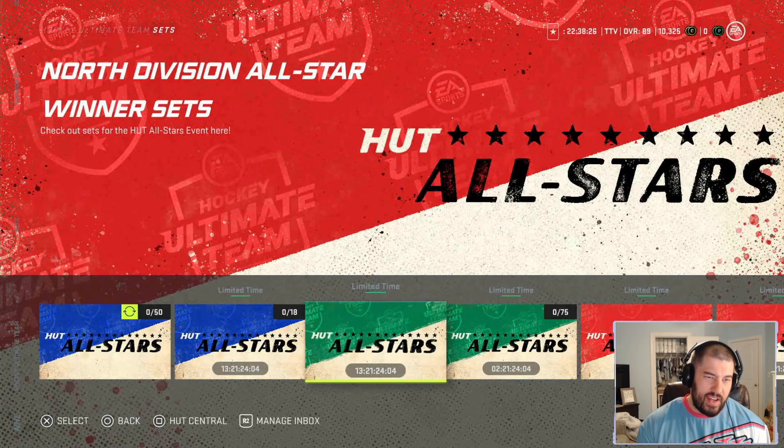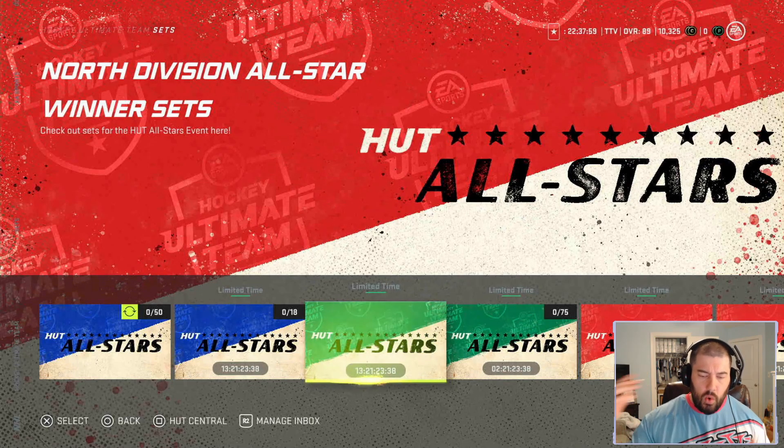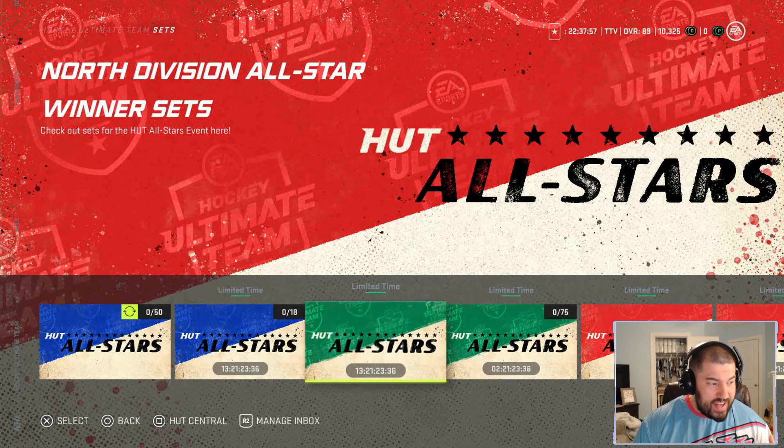So far for this event, only the North Division All-Star winner sets have come out, but the other three sets are coming. My assumption is they'll release on Monday, the following Friday, and the following Monday — giving you the West, Central, and East Divisions. That means the East Division, the best division, will only be available for about seven days — kind of unfair, but it is what it is.